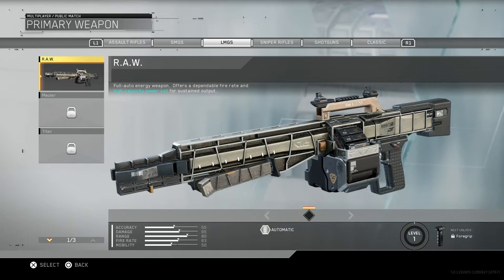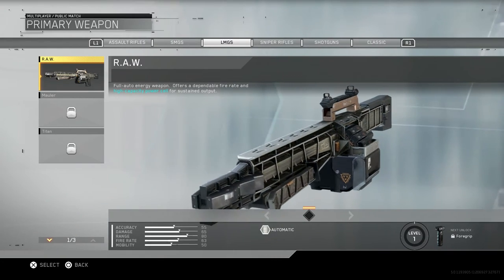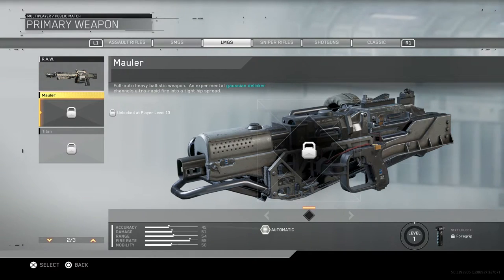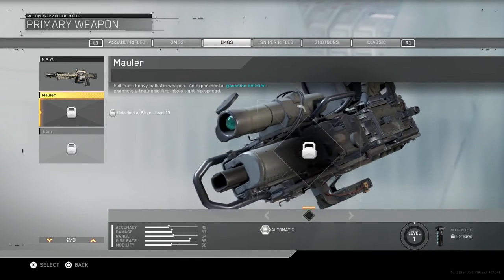Going to LMGs - first we have the RAW. I haven't used it yet. It's a full auto energy weapon that offers dependable fire rate and high capacity power cell for sustained output. I haven't gotten killed by it either - I'm guessing it's similar to the SAW. The Mauler is a full auto heavy ballistic weapon with an experimental delinker that channels ultra rapid fire and a tight hip spread - this thing looks like a beast.